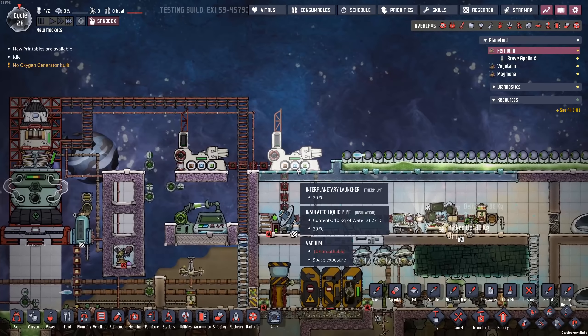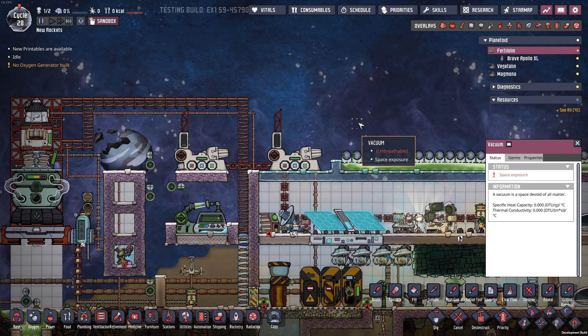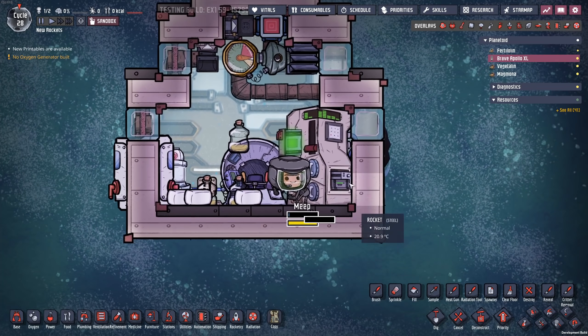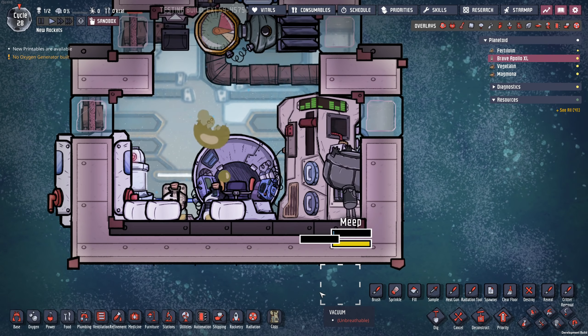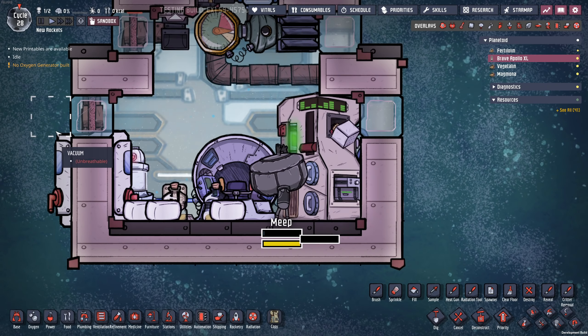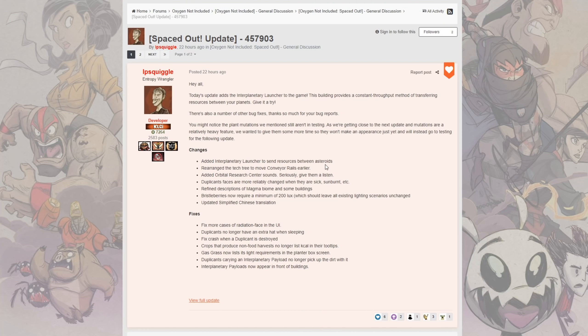So that right there is how the interplanetary launcher works. It's a simple machine, but I think it's going to open up a lot of flexibility and options as you get further into the game. One of the other things they added to this update was some sounds for the orbital microlab. And they're also mentioning planet mutations, so we might see those showing up here pretty soon.